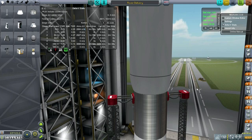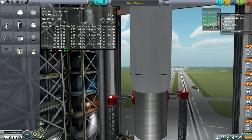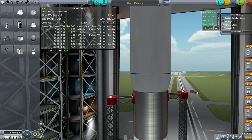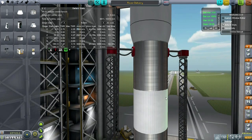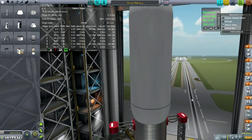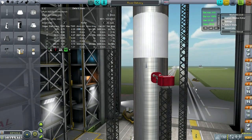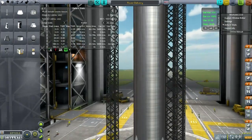The mods I added on top of the ones I already had are Near Future Electronics, Solar, Spacecraft, and everything but the propulsion. The new Near Future mods except for propulsion, Hull Camera VDS, Aviation Lights, Deployable Airbags, Kerbal Joint Reinforcement, Fuse Box, and Stage Recovery. I'm only testing out Stage Recovery - I'm not sure I'm going to use it rather than FMRS. You can take a look at the zero episode video to find out more about the base mods I'm using.